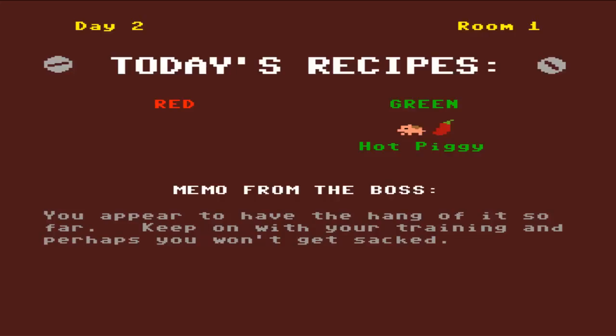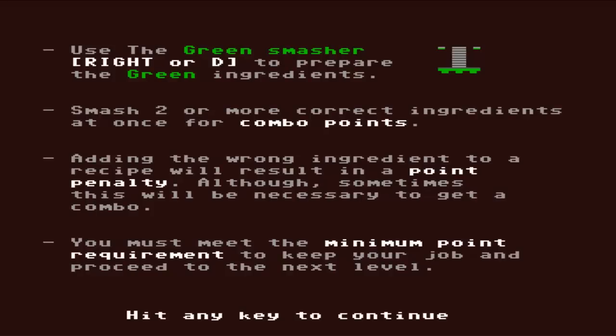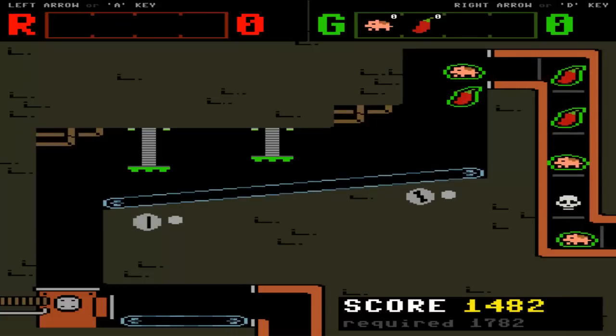Memo from the boss: 'You appear to have the hang of it so far. Keep on with your training and perhaps you won't get sacked.' So we're going to use D for the green one. Smash two or more correct ingredients at once for combo points. Adding the wrong ingredients to your recipe will result in a point penalty, although sometimes this will be necessary to get a combo. You must meet the minimum point requirement to keep your job and proceed to the next level.